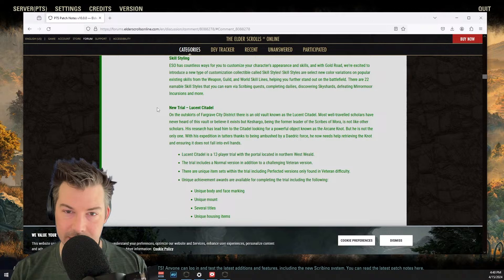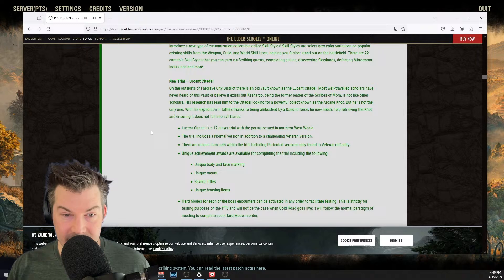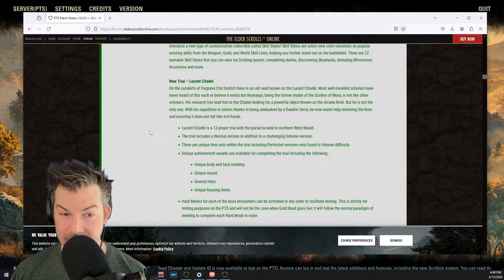Skill styling — we kind of walked through that, it's pretty straightforward. I thought that was cool. The new trial Lucent Citadel is on the outskirts of Fargrave city district — there's an old vault known as the Lucent Citadel. Most well-traveled scholars have never heard of it or believe it exists, except Kshargo, the former leader of the Scribes of Moor. His research has led him to the Citadel looking for a powerful object known as the arcane knot — but he's been ambushed by a Daedric force and needs help retrieving it.